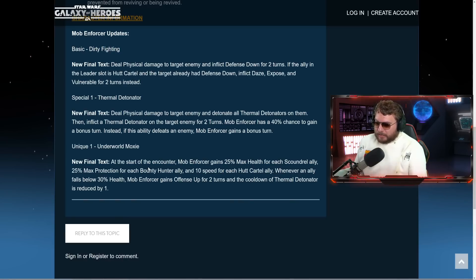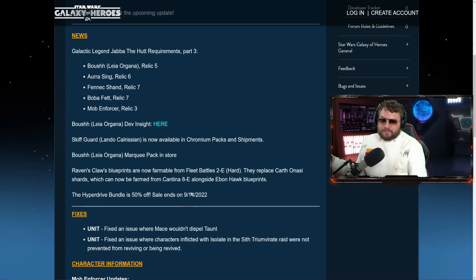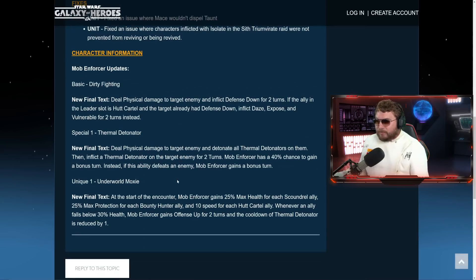Thermal detonators are playing a very core role for the Jabba the Hutt team, so Mob Enforcer might actually be a cornerstone component of how Jabba operates. The passive, Underworld Moxie, is interesting: at the start of battle, Mob Enforcer gains 25% max health for each scoundrel ally, 25% max protection for each bounty hunter ally, and 10 speed for each Hutt Cartel ally — the possibility of getting 50 speed. Whenever an ally falls below 30% health, Mob Enforcer gains offense up for two turns and the cooldown of Thermal Detonator is reduced by one.